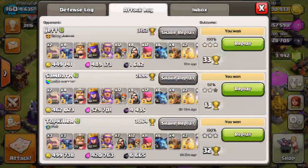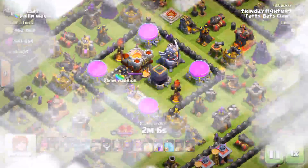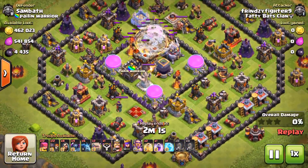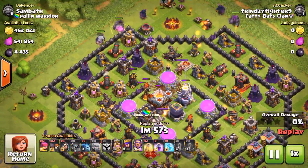I am here with another edition of the Million Dollar Man. I have somewhat tweaked my army in an attempt to get Dark Elixir faster. This is going to be the first attempt with only two golems and four pekkas, then adding a wizard and an archer — so eight wizards and twelve archers. Everything else is the same.